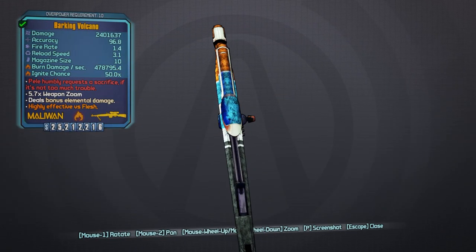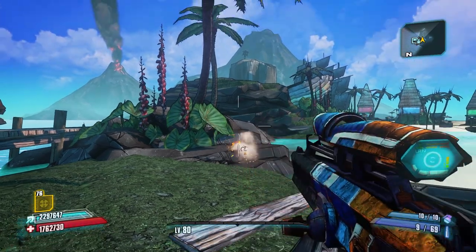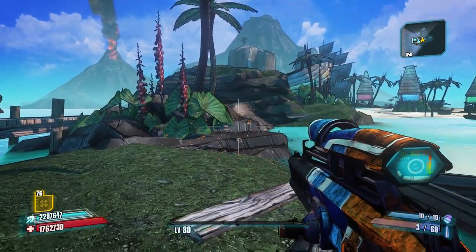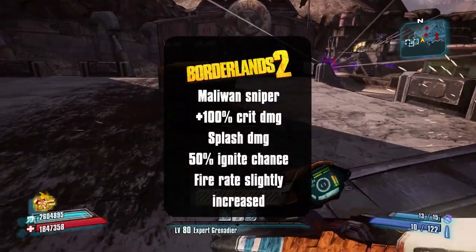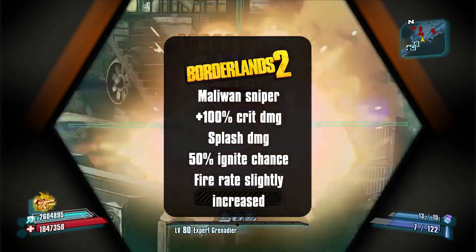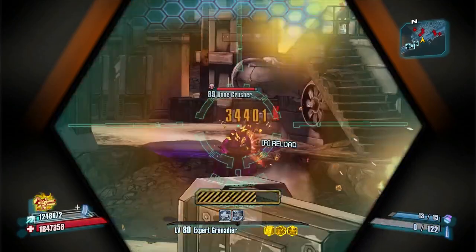In Borderlands 2, it has a classic Maliwan skin, although this time it looks like it's been charred, which is pretty fitting. Snipers now have a 100% crit damage bonus, less than in Borderlands 1. The Volcano's Ignite Chance got reduced to 50%, the fire rate increased a little bit, it still does splash damage, and the red text is again a Pele reference.